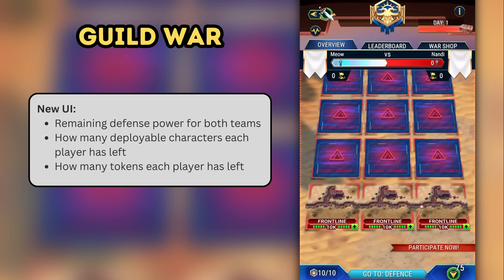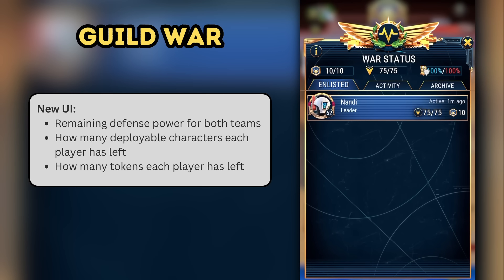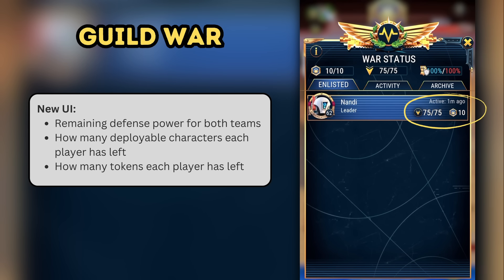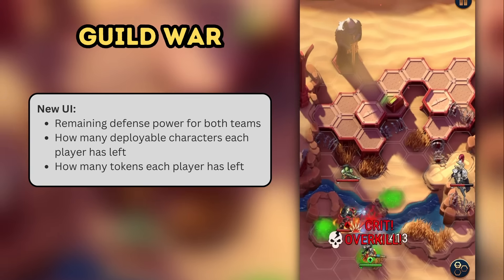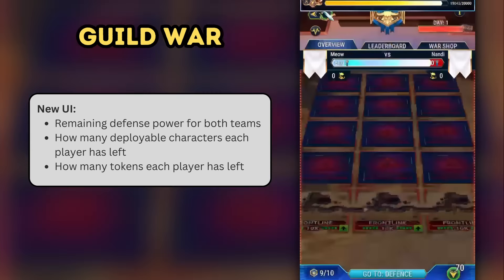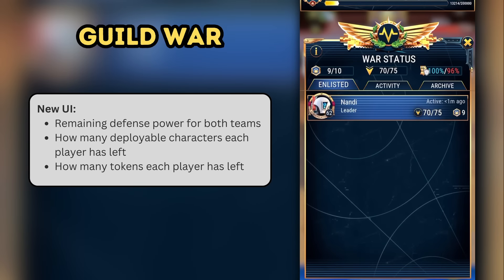For Guild War, the changes or updates are divided into two groups. There's a nice bit of UI development that makes managing and tracking Guild War easier. Now, when you go to the Guild War Score Tracker in the top left, you can see a few things. You get this defense power-up thing on the top right, which tells you how much remaining power each team has on defense. You can also see, per player, how many characters they can still deploy, and how many tokens they have left. After I go through one battle, you can come back to the screen and see how this number changes — I now have 70 potential characters left to use, and the ticket counter goes down to 9. I think this will make Wars more engaging due to being able to track progress and activity more easily.